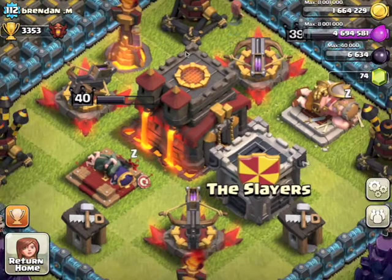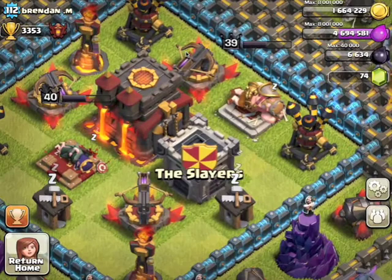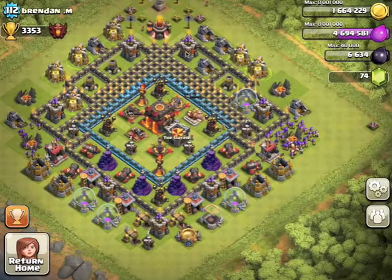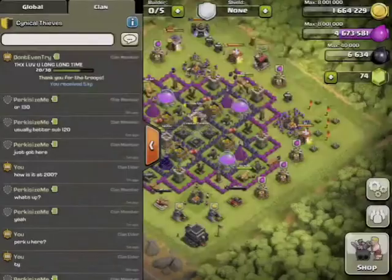By the way, I met this guy on global — he's pretty cool, but he gemmed a lot. I could freeze all three of his Expos and one of his Inferno Towers. That's really overpowered because those are the four things that do the most damage, and I could freeze them for 30 seconds. I could definitely three-star the base with a go-wipe or something. Maybe I could freeze his air defenses and dragon him. That Freeze spell really made the game very interesting.